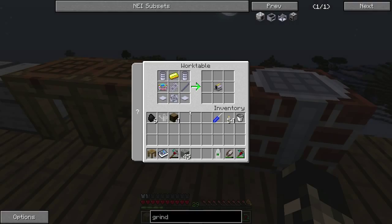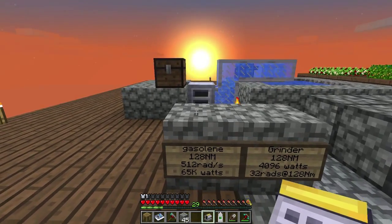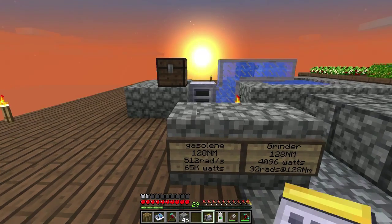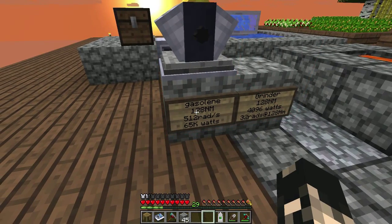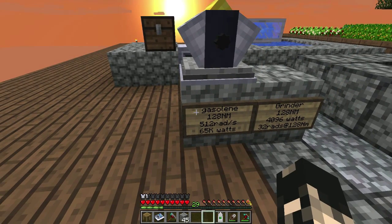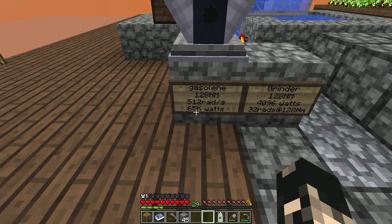The engine is pretty simple, it's got a bit of gold. The ignition unit itself is pretty much just steel, gold, and redstone. So we'll just grab the gasoline engine and, as always, the output of the engine faces you when you put it down. As you can see from the red cube, the engine puts out 128 newton meters and spins at 512 rads, which gives you about 65,000 watts.